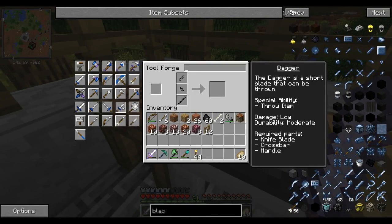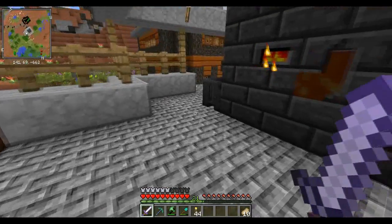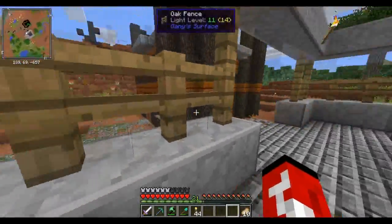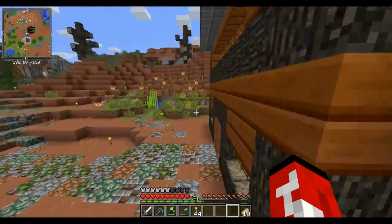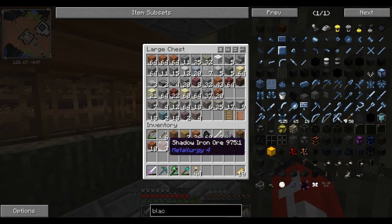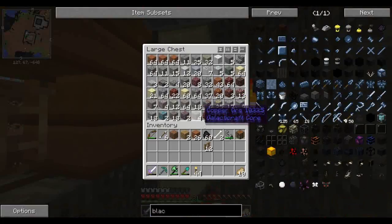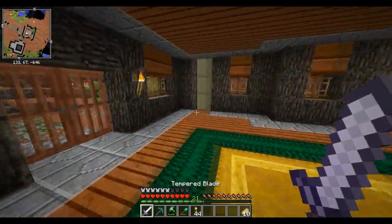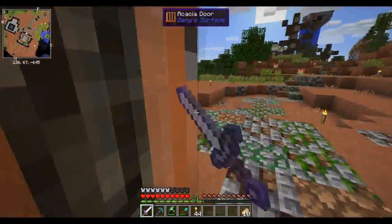I always wanted to make a dagger, but we should save that — we're good on swords for now. Let me put this ore away real quick. I can't think when I'm around that noise. Can I put everything in there? Nah, I can't put everything in there.